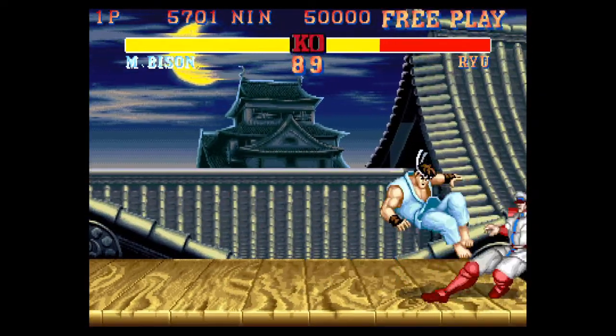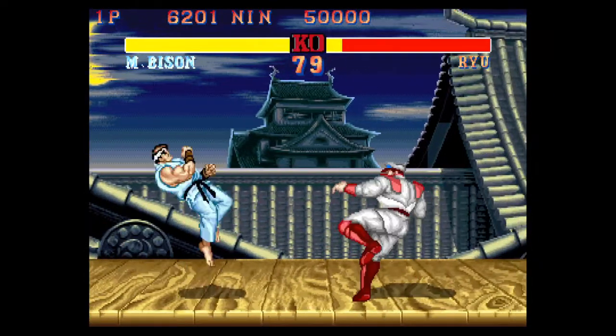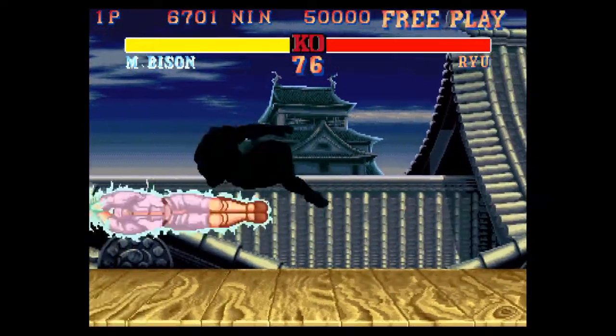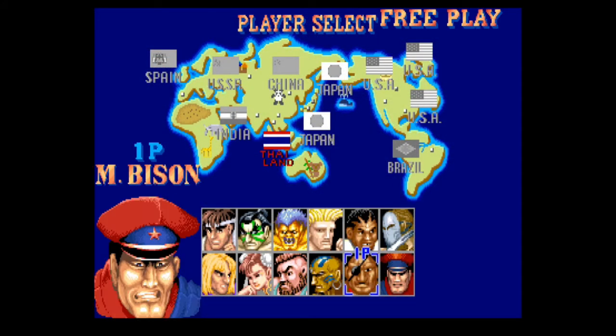Each can have a different colour palette depending on which button you press to select your character. The level designs are stunning and represent each character's home origin. It wasn't until Hyper Fighting that you could play as one of the four bosses: Balrog, Vega, Sagat and M-Bison.